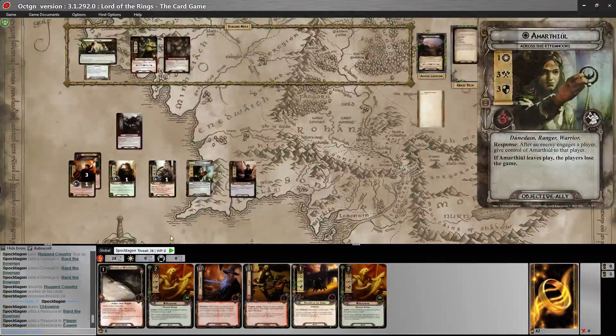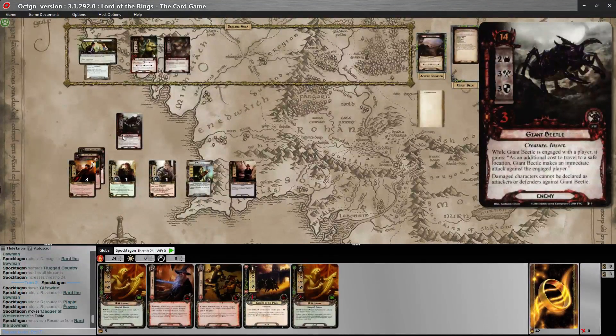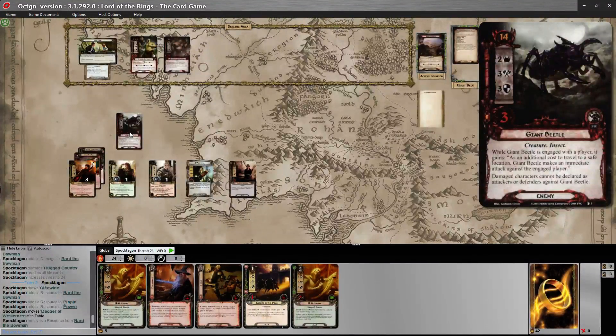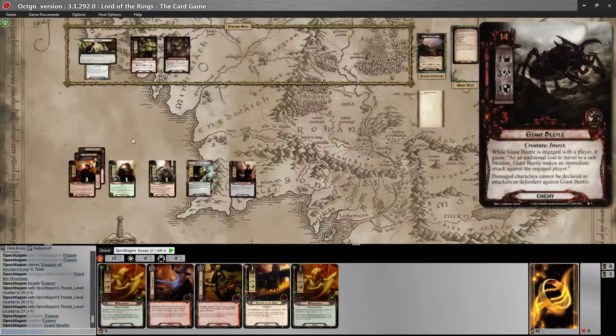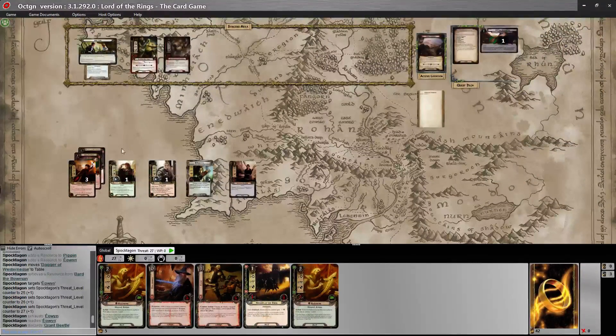Start a new turn. I'm just going to say that I triggered Eowyn last round — she readied and killed the Beetle. I used her once-per-game ability: raise your threat by three to ready Eowyn, she gets plus nine attack until the end of the phase, limit once per game for the group. It's a shame to burn that so early, but that Beetle, with an engagement cost of 14, just runs counter to this entire deck's strategy. I've got to get rid of it.